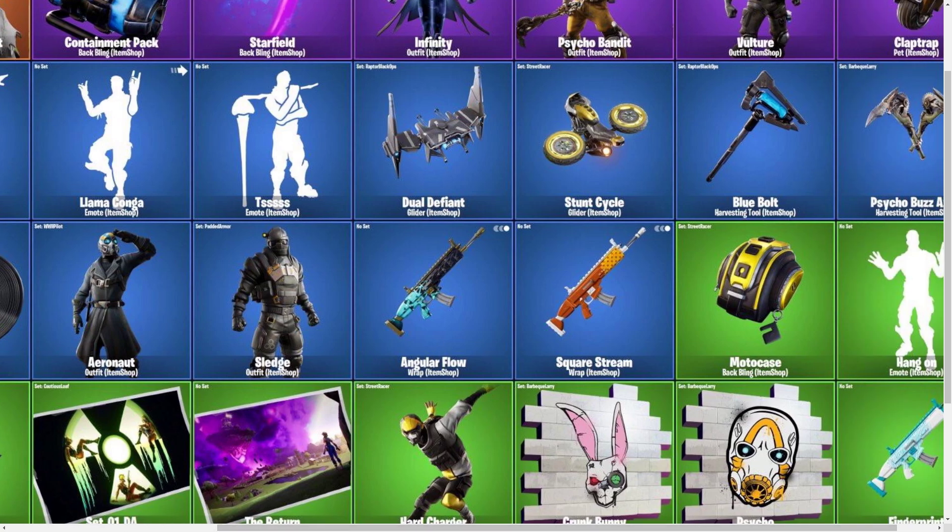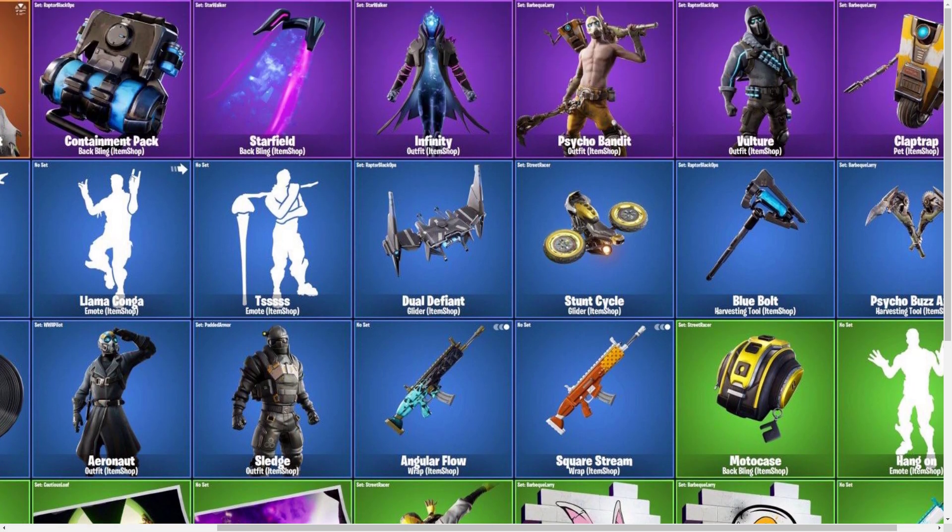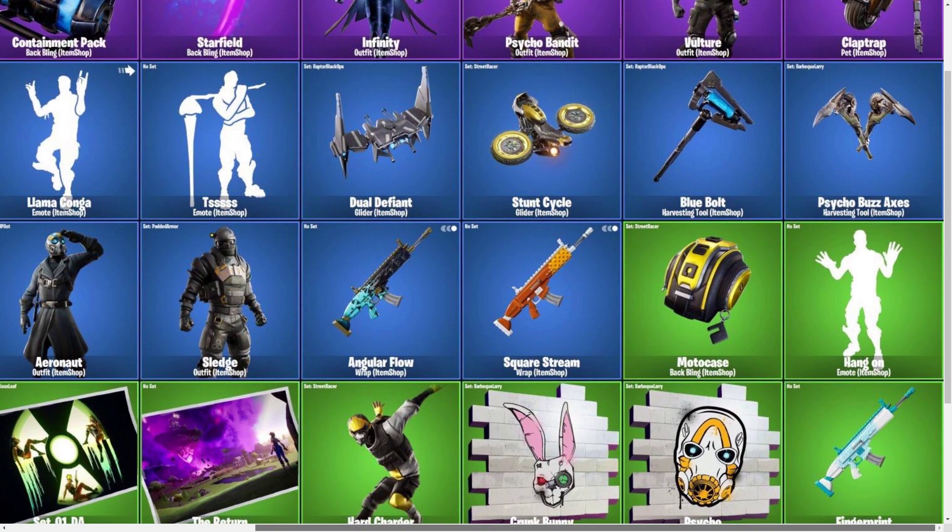But then we have the Angular Flow Wrap, which I'm guessing is going to go with Vulture. And then we have the Square Stream, which I'm guessing is going to go with Psycho Bandit, or maybe they'll just be by themselves in the shop without anything else. I guess they both look like they'll be animated, so that's pretty cool to see. I think the Angular Flow will be cool, but the Square Stream — I don't know how I feel about it just based off that image.